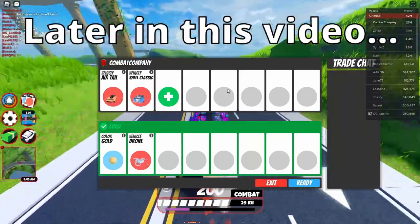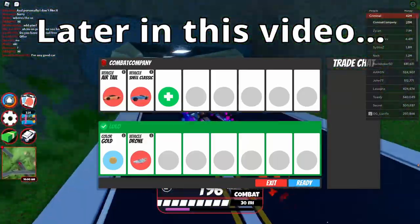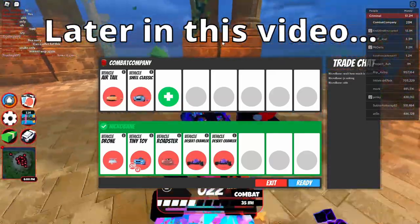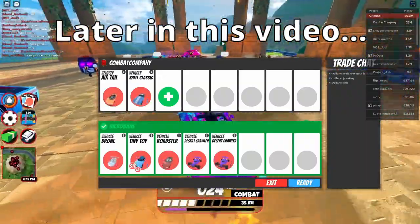Wait, he's actually gonna do this — he's gonna give me gold and drone for the air tail and shell classic. That's actually awesome. I wasn't anticipating just getting a good trade off the start, but there you go. And look at that — he actually even threw in two desert crawlers. Really good trades for the air tail, considering this vehicle is really cheap.